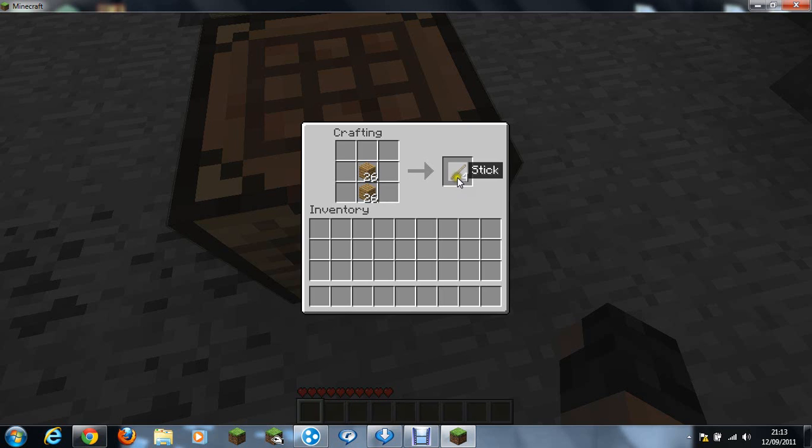First, you're going to make sticks. Sticks are going to be used for tool handles and they're going to help us make some torches. My computer's very laggy at the moment — sorry. Right-click them to place them, by the way.